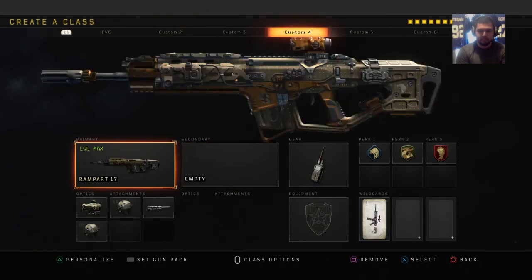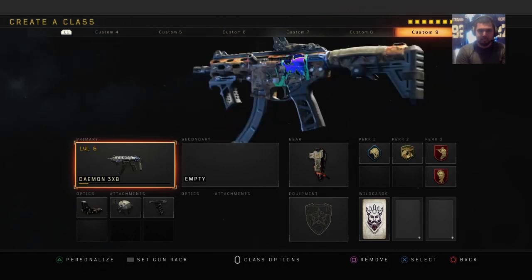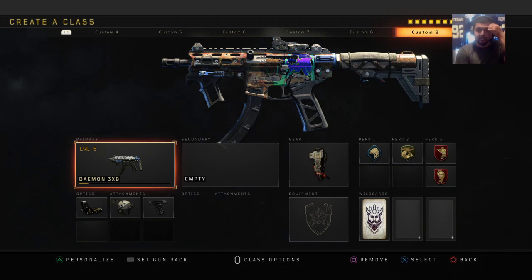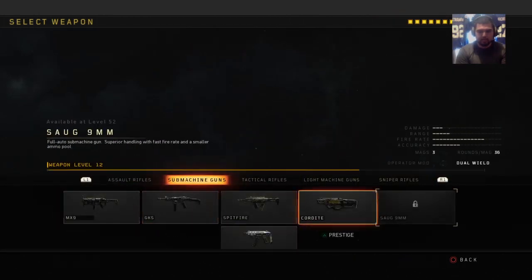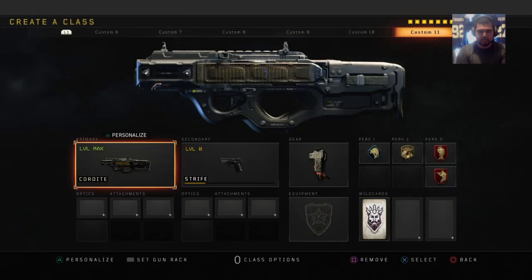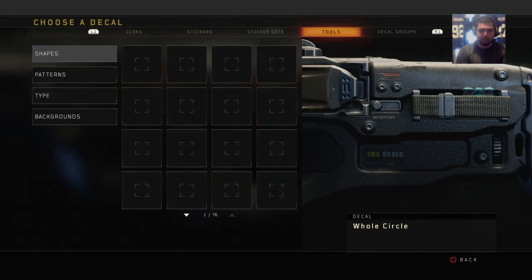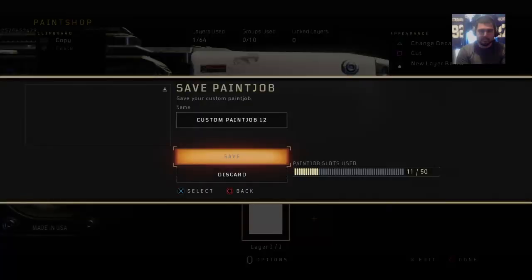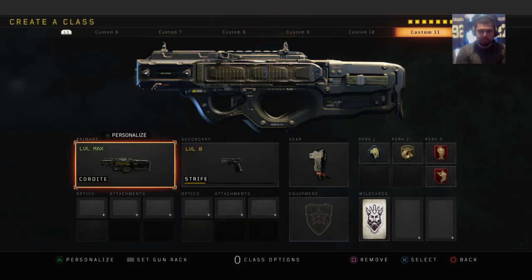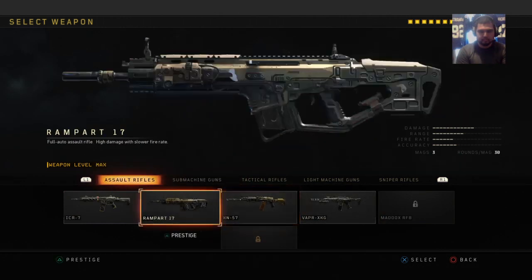Let's go a little bit more complicated with another weapon. A lot of people use the Cordite. I never use the Cordite — I don't know, I have it max level but I just can't get used to the gun. Oh, it only has the back part — no wonder everybody has empty weapons. You can only customize the back part of the Cordite. That's how far the emblem goes — that sucks. GKS also has a flat ground.